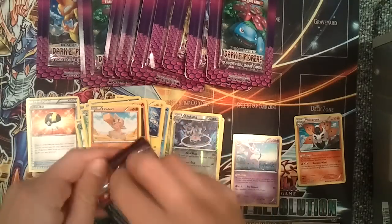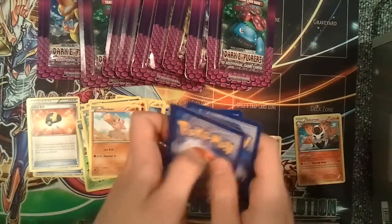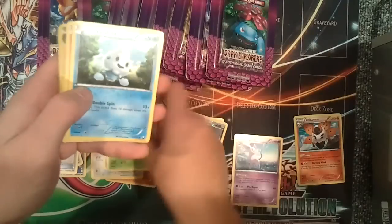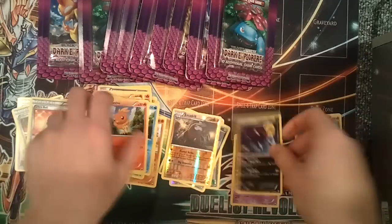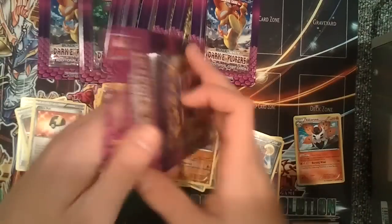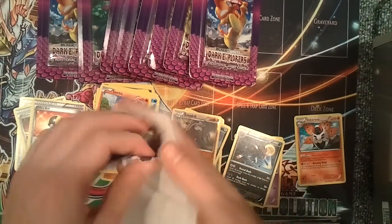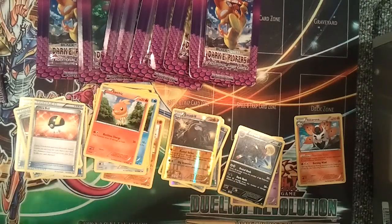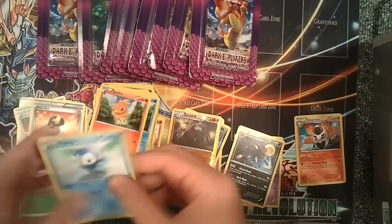Second pack — this is what we get. We have an Umbreon, Enhanced Hammer, an Ultra Ball, Lillipup, Slowpoke, Bulbasaur, Vanillite, Torchic, a Reverse Foil Excadrill, and a Zoroark Rare. So that's not bad. The Excadrill is pretty good. Getting any Reverse Foils that are rares is pretty good because it increases their value. It's not a bad pack at all, and Zoroark is a pretty cool Pokemon.